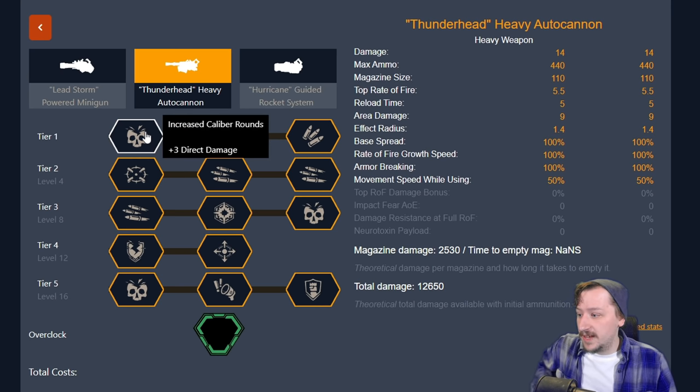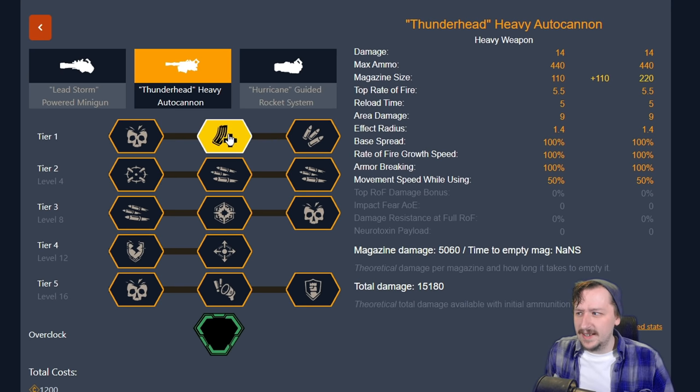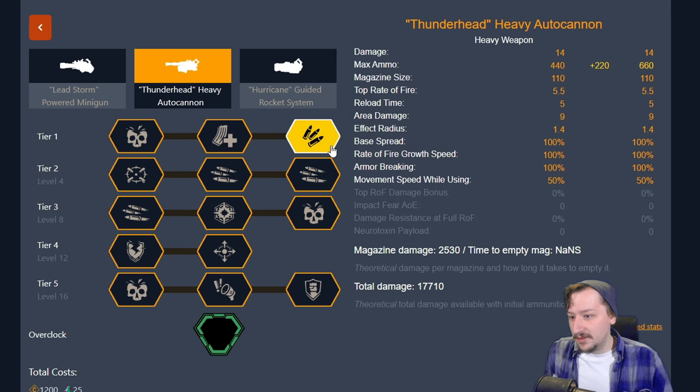In tier one, we have three options. We have increased caliber rounds for three more damage — pretty good. We have high capacity magazines, which gives us double the magazine size, going from 110 to 220, which is kind of overkill in my opinion. You usually don't need 220 rounds with the autocannon at one time, especially if you're running born ready. And then our last option is expanded ammo bags, going from 440 spare ammo to 660 spare ammo.